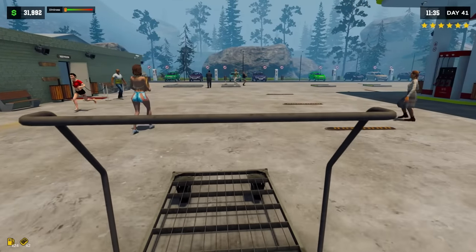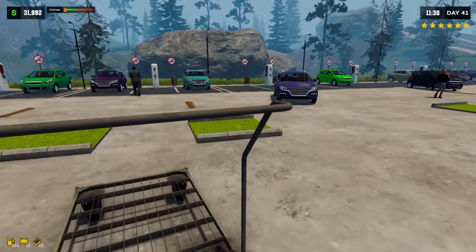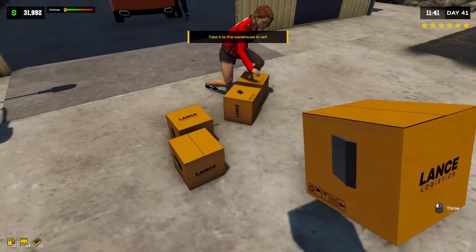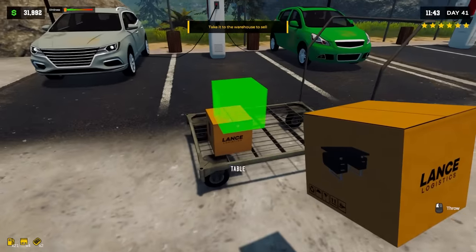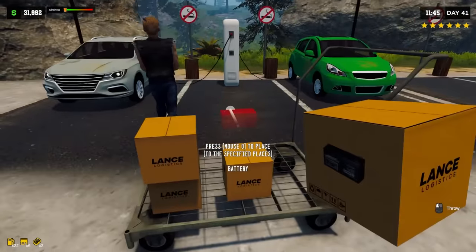I'm hoping once I delete all those shelves and put stuff back up and select the categories, when the stalkers come in they don't get confused by why all the boxes are just on the floor. They actually changed the way this worked — you used to not be able to stack up this cleanly. Is that a battery? It is! Can I stick another — no, see, there are no spots for the battery.